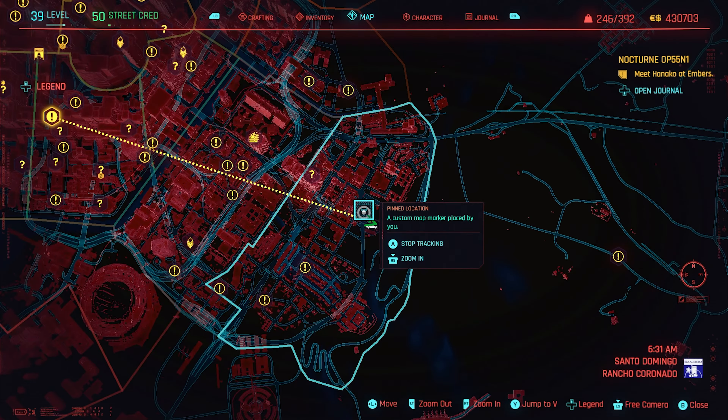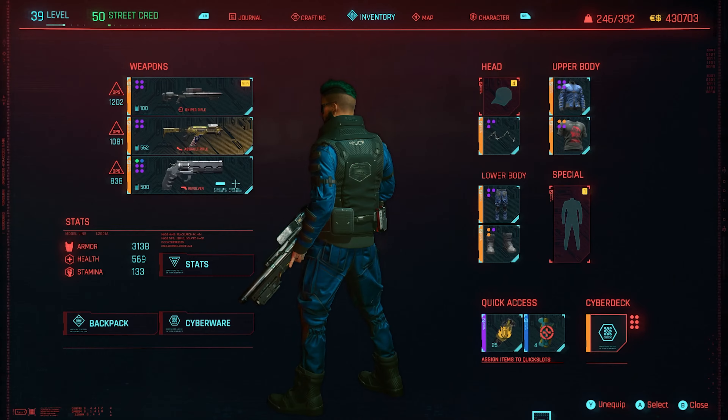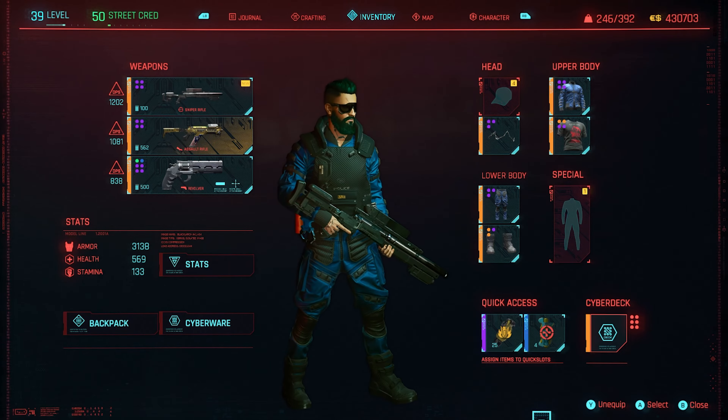So if you want to grab that, it's in Santo Domingo right down there exactly where I'm pointing the marker. Just head inside and grab that helmet as well, and you can get yourself five pieces of this police or badge outfit.